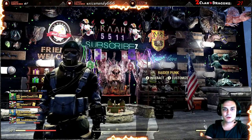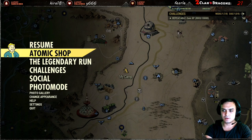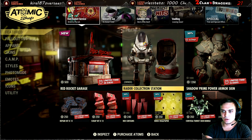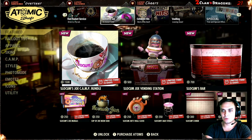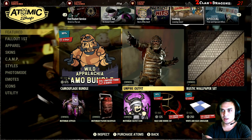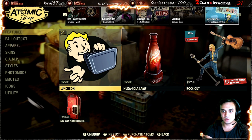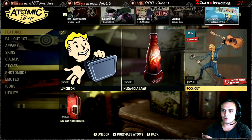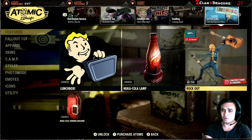Let's start with the atomic shop. I believe we should be having two or one new item reset, so let's go ahead and take a look. Now all this section I already covered last week, so we need to go to the free and special offers section. Today we've got the rock out at 58% off.